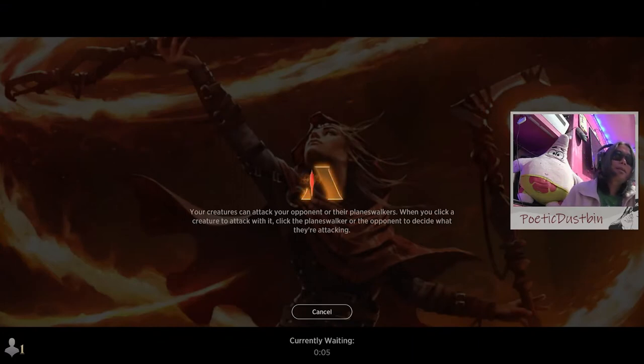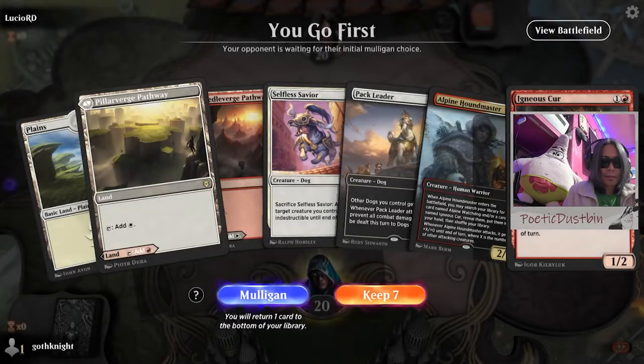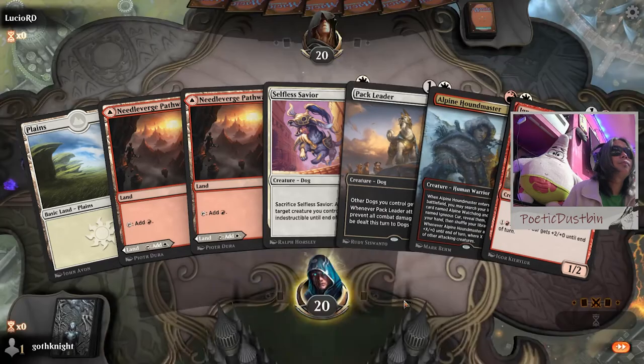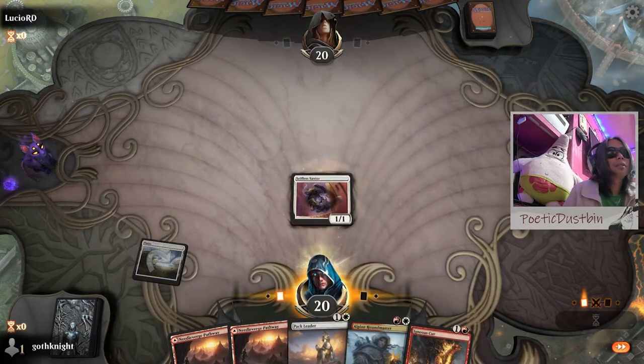Worst match. Woof woof! Like I said, I'm a cat person, but that doesn't mean I don't like dogs. So we're up against Lucio. Let's put down the Selfless Savior so we can save someone.